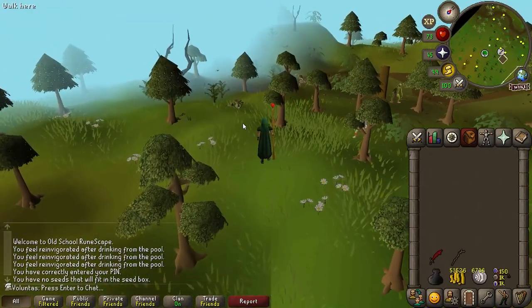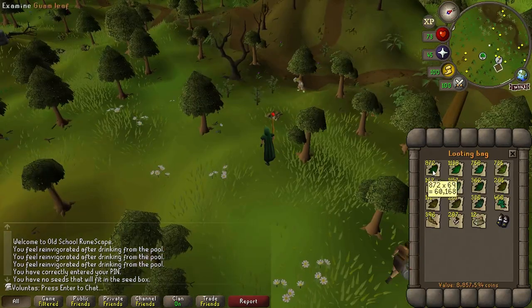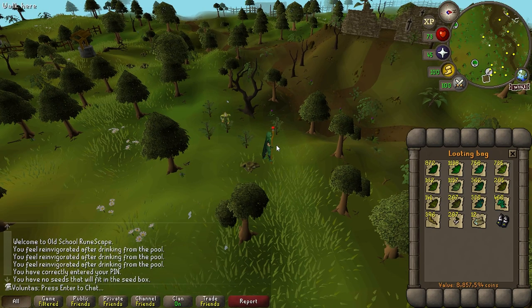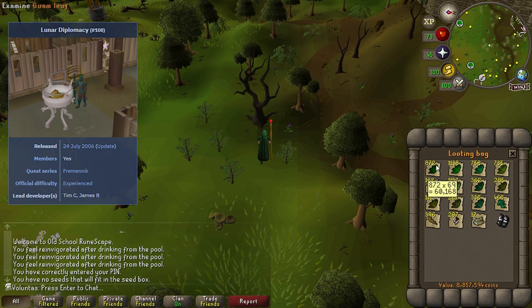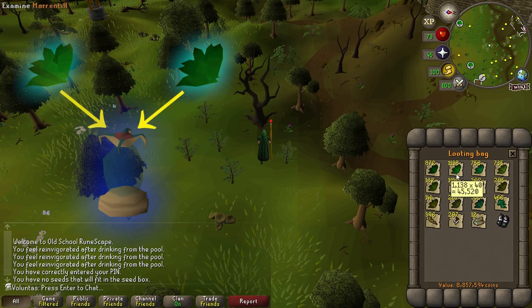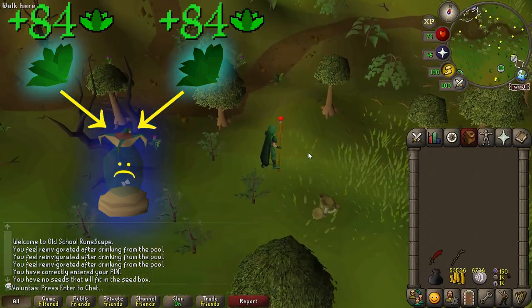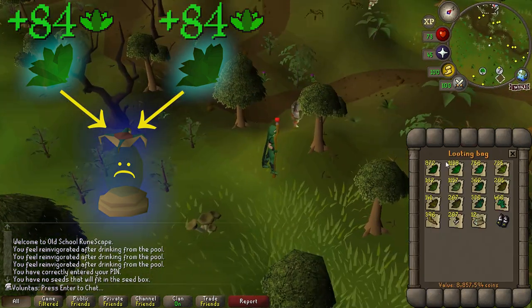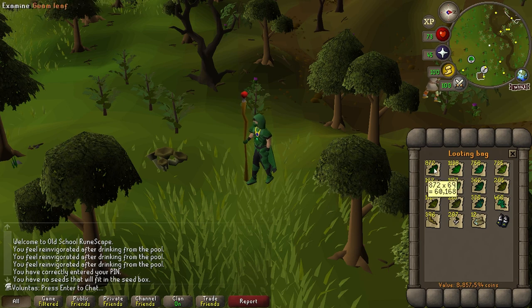Marentils usually aren't worth using for Herblore training. However, there's a special method for both Guams and Marentils. If you partially complete Lunar Diplomacy, you can basically drop trick some vials, and if you use a Guam and a Marentil on the vial, it's not a useful potion, but it gives you 84 XP per herb, which is very high, especially for Guams and Marentils, which are so abundant. So I need to start Lunar Diplomacy.